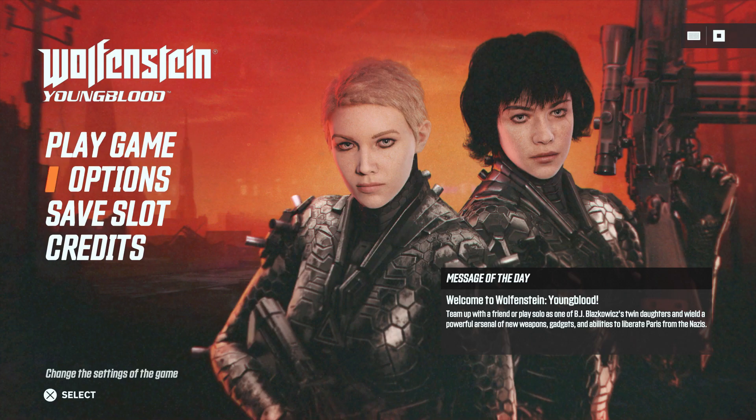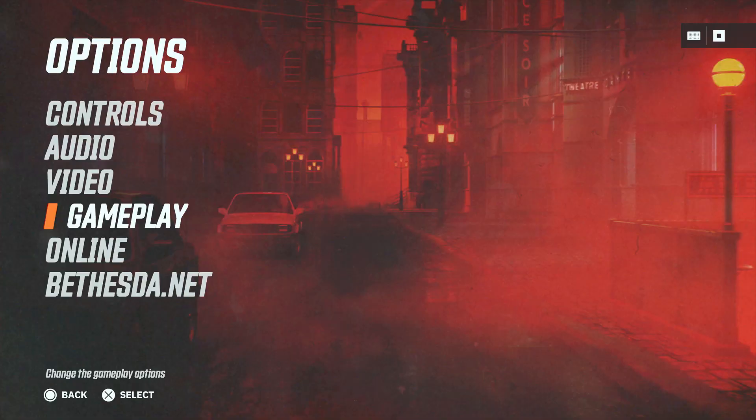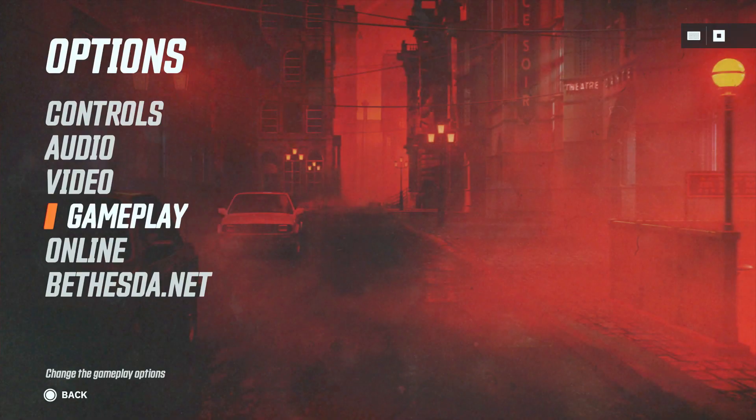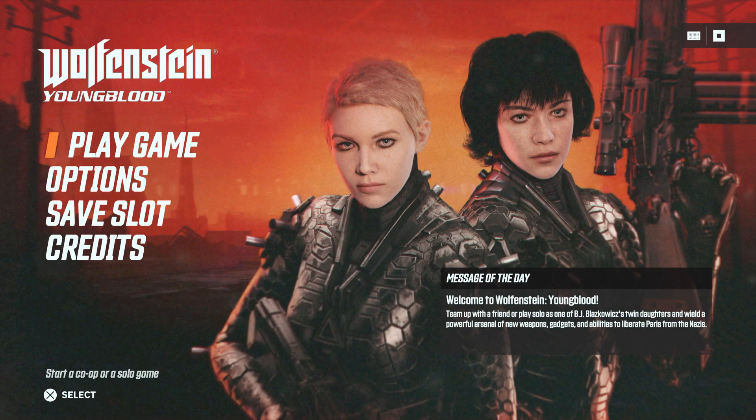Before we get this game started, let's go over to the options, over to gameplay. I've got the subtitles on for you guys and I've also set the difficulty to its highest setting, which is Challenging — ultra hard difficulty setting for the fearless gamer. Looks good. Let's go ahead and start.